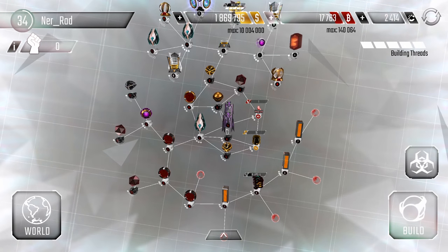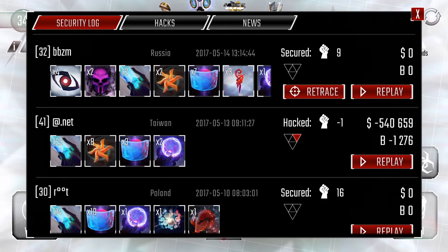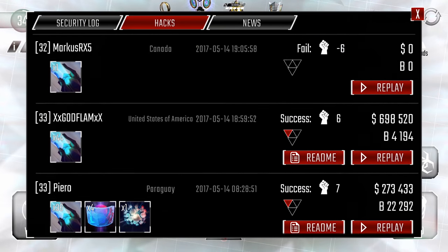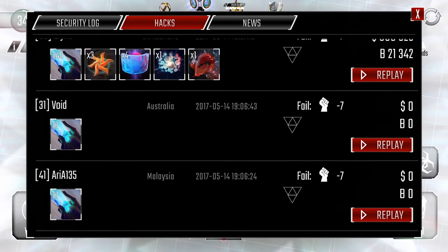As you can see, my account — my smurf account — is at rep zero. The way you get to rep zero is by purposely losing, purposely failing on bases. So what I would do, I would just drop a beam and cancel, or drop an access, and then quit the hack, and you lose rep.